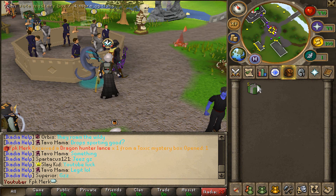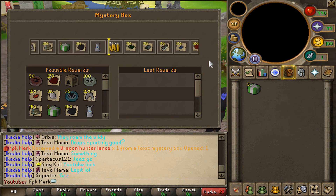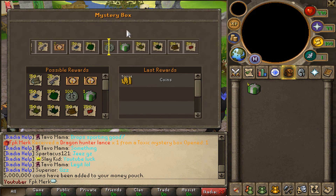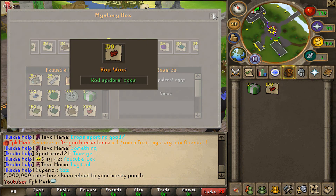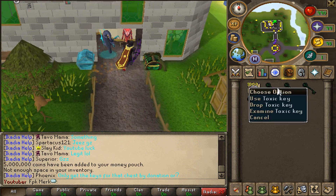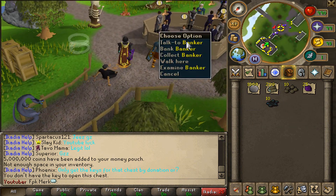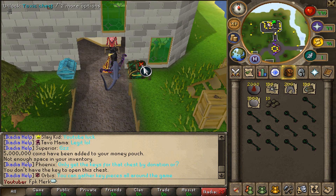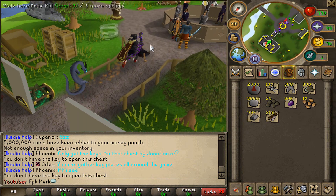They also have vote mystery boxes — you can get all kinds of supplies from those. We got five mil cash from the first one, and some red spider eggs from the next. Let's also quickly open some toxic keys to see what we get. Running 20 toxic keys, we got cooked karambwans, seeds, rocktails, steel bars, and various supplies from the toxic chests.